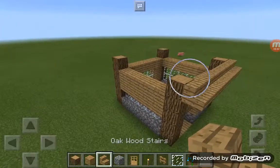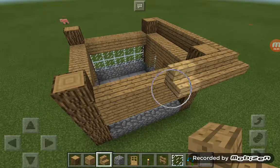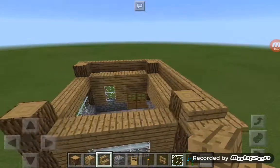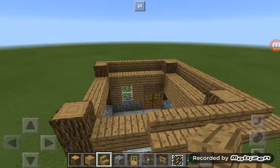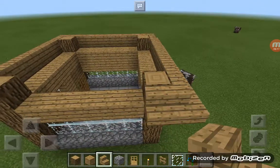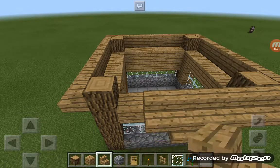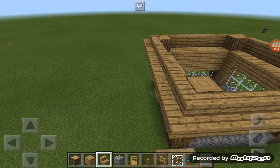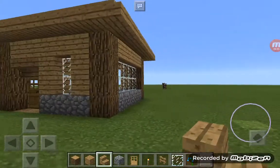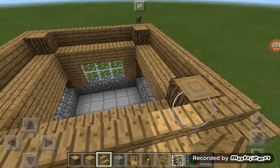Now I'm going to do a roof that goes down one more block than it should because it looks nice. From the outside you think, oh that looks nice. I don't like having roofs that are too high, so I'll just make it about that height — you can do an extra layer if you want.